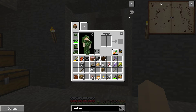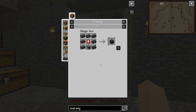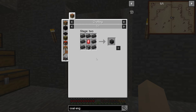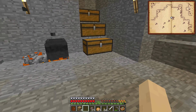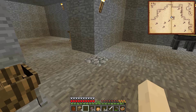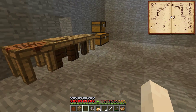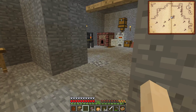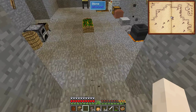For our smeltry controller we need to go find another crimson middle gem, make a furnace, and we need more seared brick. I have the seared brick, so we just need to make a furnace and then find another one of those gems.